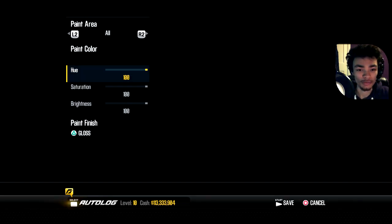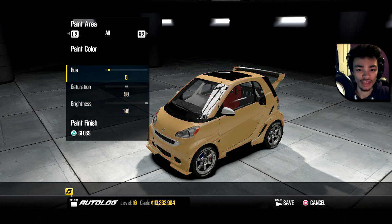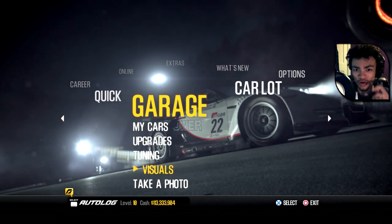Okay, so I'm going to go with paint and I want to make it yellow. Yellow just seems to be a more fitting thing. If I put the brightness up to 100 and find yellow... it's going green, so yellow will be fair. Saturation up and brightness — yeah, that'll do. There you go, we've got ourselves a yellow Smart ForTwo. So I'm going to take it to the track. I'll see you there right now.